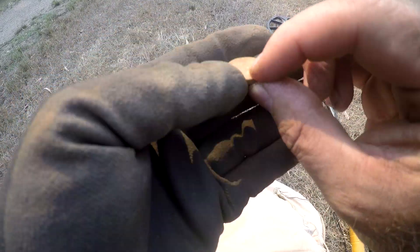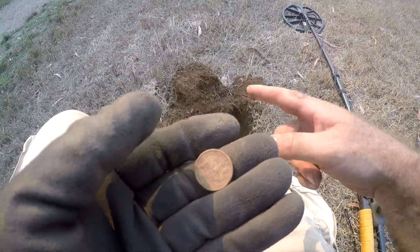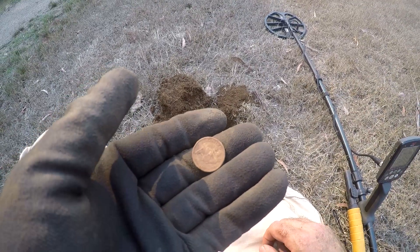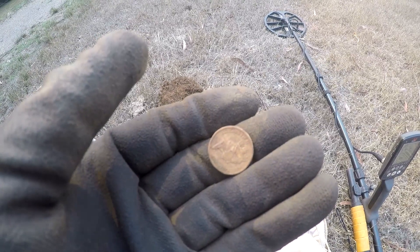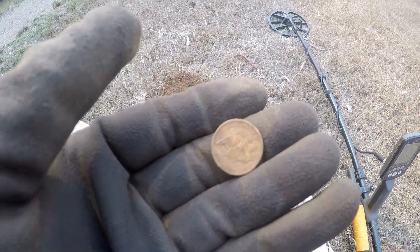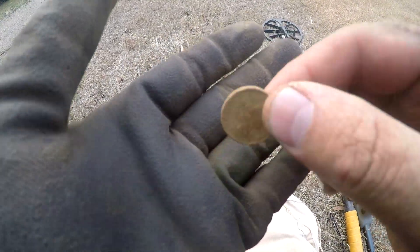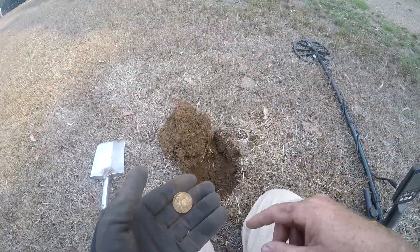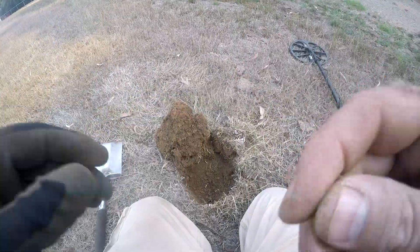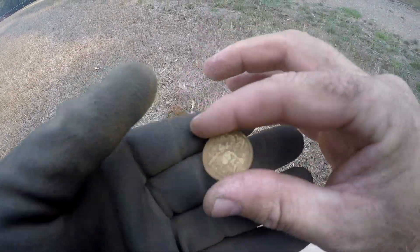Just pulled another two bucks — this thing was ringing up crazy high, 31. I don't know what's going on. I think it's just the soil — a lot of iron content in this soil is making the detector go crazy. I've tried a few different modes for the Equinox: Field 2, Field 1 — I've tried them all. You know when you get a nice high signal it's gonna be something good anyway. I went over my hole again — right next to it, there was a dollar. Still ringing up crazy high. $3 in the one hole.